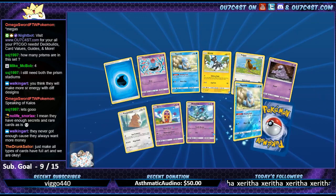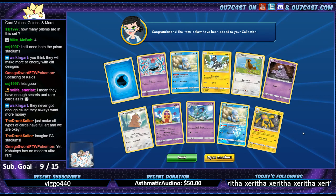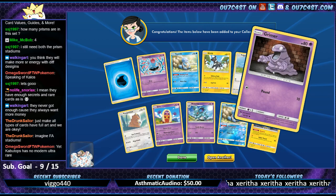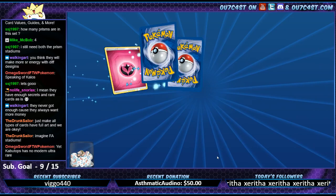We've only opened like 30 packs so far. Imagine full art stadiums - full art stadiums are already out in Japan, with Brooklet Hill being the first one, Junk Sailor. We should be getting them. Although I'm not a fan of the Brooklet Hill art - I don't know if that'll rub some of you guys the wrong way.